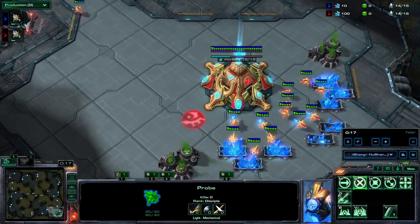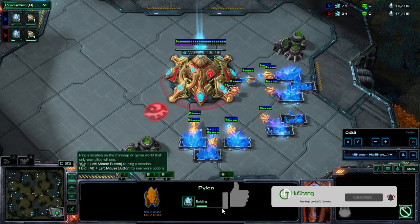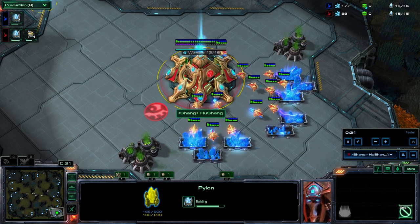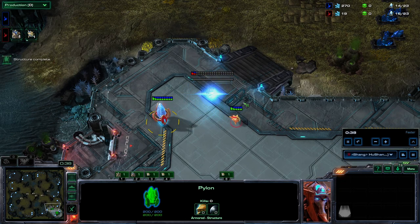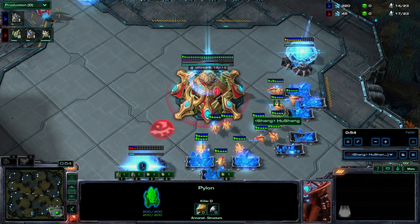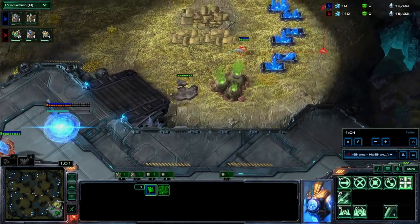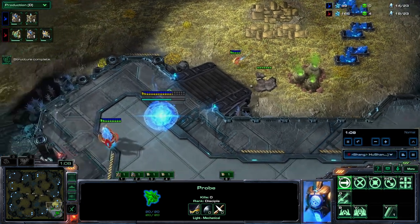Here we are in a game against the AI just demonstrating the build order. We have a 14 pylon going down. If you want to know how to read the build orders, go check out my 4-gate guide where I go through that one a little bit slower — it follows a lot of the same features. We'll go through it a little faster in this game so my diamond-plus students aren't getting bored. Gate on 16, gas on 16 as well, or 17. I've been doing 16 lately because I think you can mine the gas a little faster. Check for the cannon rush — same as we were doing in the safe PvP build. This is really mandatory if you want to defend any cannon rushes.